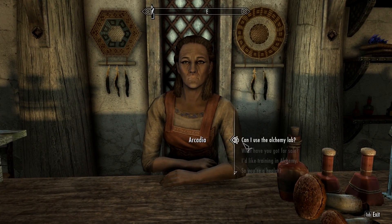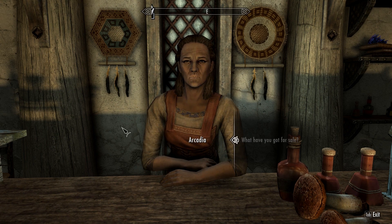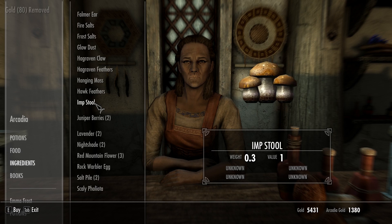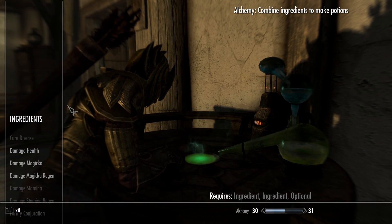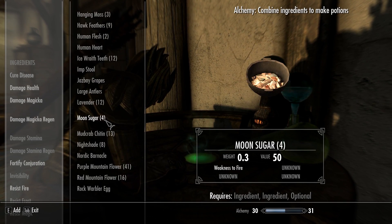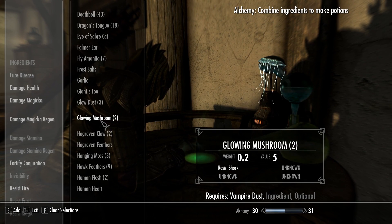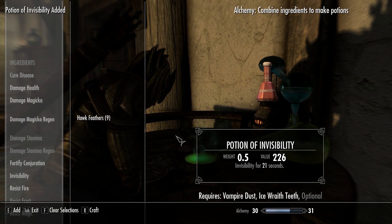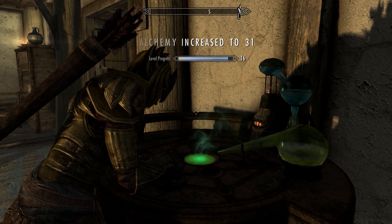You can also buy a few ingredients from Arcadia if you need them. We could also use ice wraith teeth. I actually don't think I have enough ingredients — do I have any vampire dust? Oh yeah, I got some vampire dust, I got six. And there's the ice wraith teeth. We can make a couple of good potions.